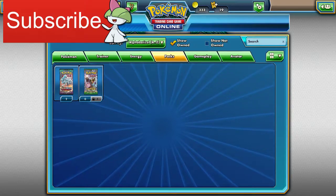I really really want to pull some Golisopods and some Trevenants because I'm trying to make a grass deck and I haven't had good luck getting those. Our rare is a Spiritomb.